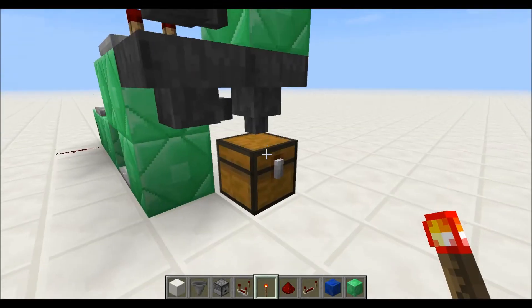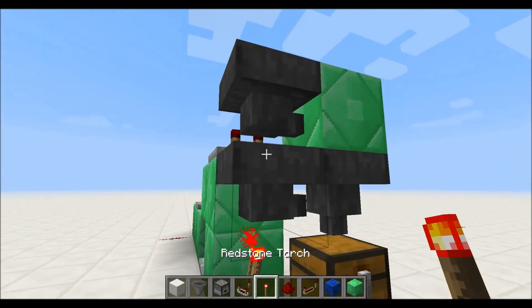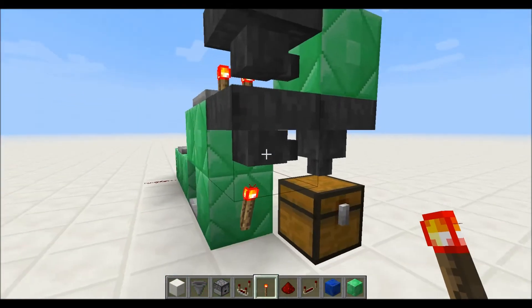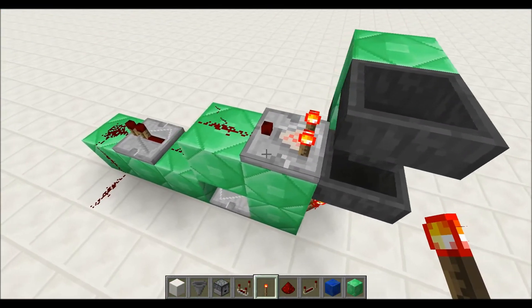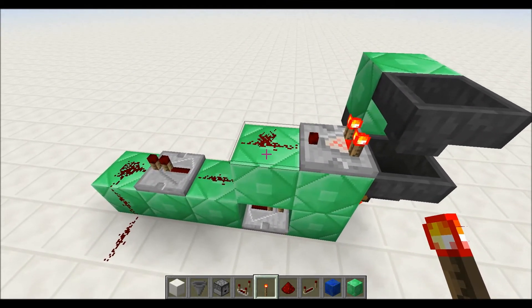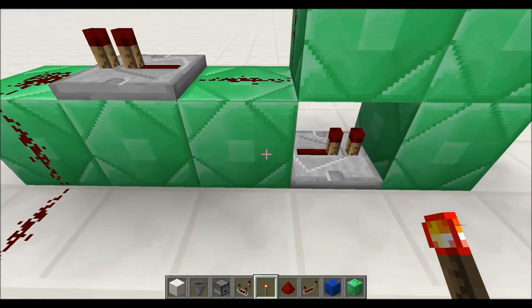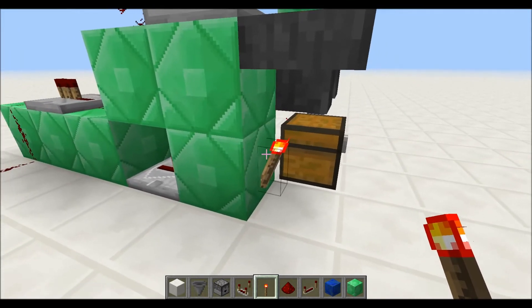And it goes all the way through to the chest. When the power's on, nothing is going to fall through — it's going to stay put. Now, why this is interesting is because with 22 items in the hopper, there's an output value when you put a comparator against the hopper of 1. As soon as another item goes into the hopper, this output value goes to 2. And once that output value goes to 2, it powers this block, which powers this repeater, which powers this block, which turns off this torch.